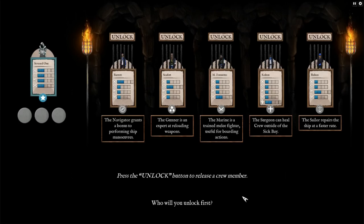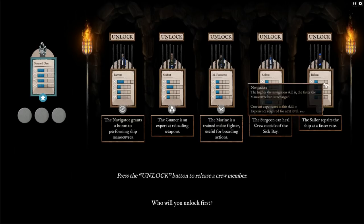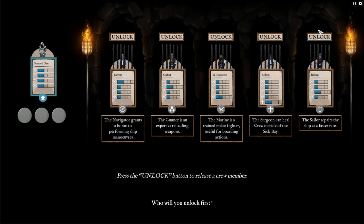We've got Barrett, Seafort, M. Foraceto, Colton, and Rubin — they all have varying stats. Navigation is the faster the maneuver bar is recharged; there's also reload, repair, and melee combat. We should probably get someone who is good at repairing because I think we're going to need it. I'll unlock Rubin — the sailor repairs the ship at a faster rate. Then I'll unlock the navigator as well.